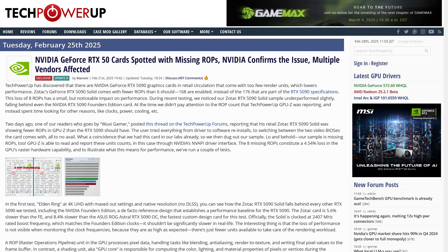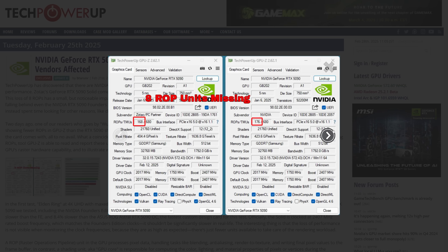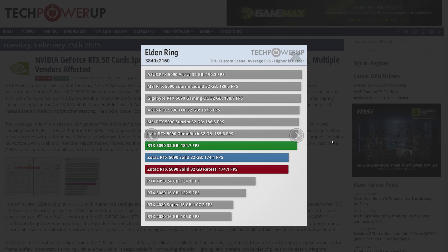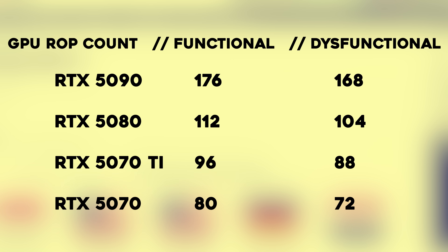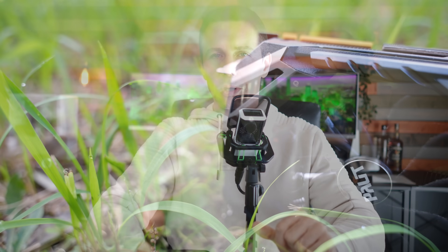For the RTX 5080, these are also being affected, even on the Founders Edition, with users reporting 104 ROPs instead of the 112 original specification. For the RTX 5070 Ti, the number should be 96, but there are reports of 88 showing up in GPU-Z. For the RTX 5070, it should be 80, so if you're seeing 72, you're getting a defective unit from the get-go.